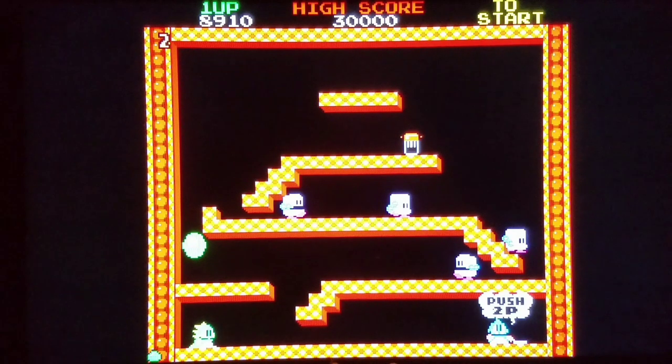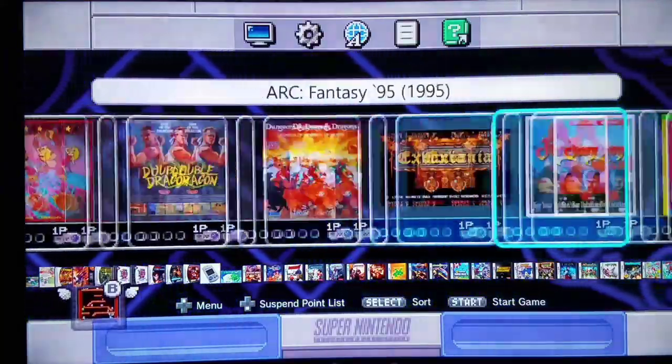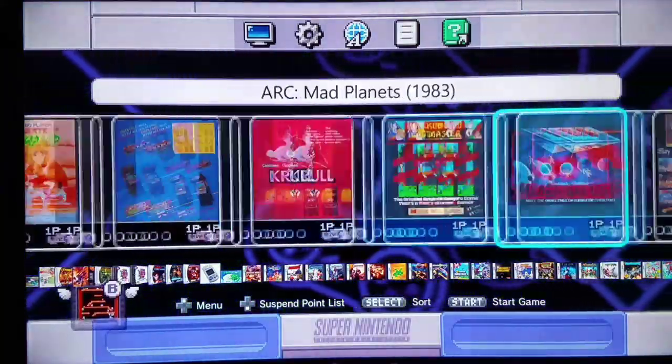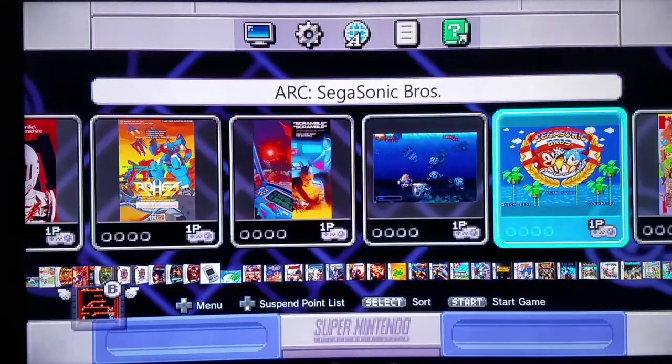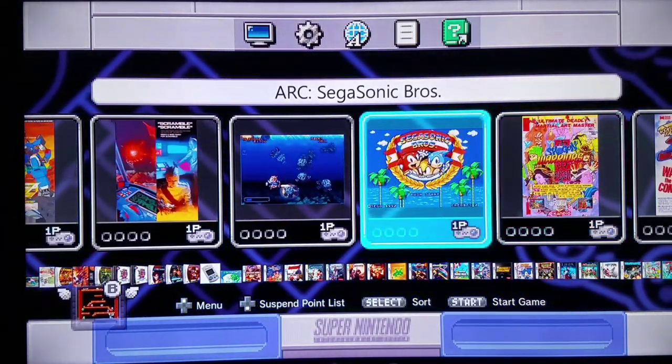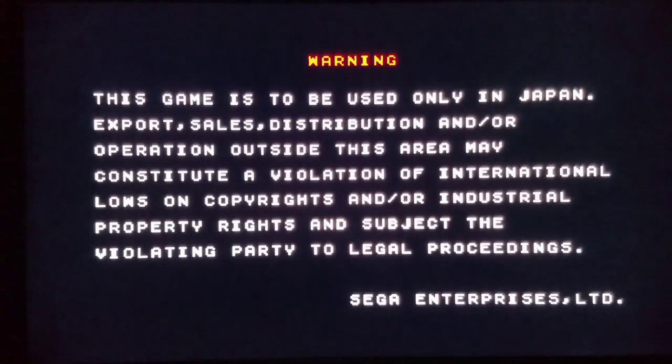We're gonna be playing another game right now - we're gonna be talking about a certain roll-up Fight Club-style game. Don't talk about Fight Club. Enough said - I'm gonna be playing something and we're not gonna be talking about it. I think Thanos's Infinity Gauntlet really wanted this one. But let's check this puzzle game out.